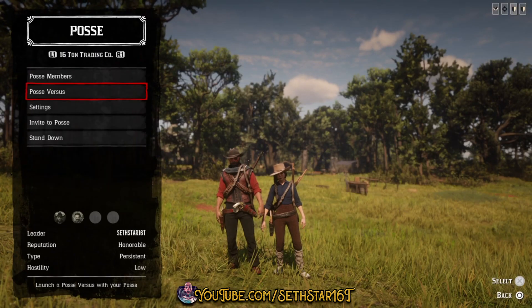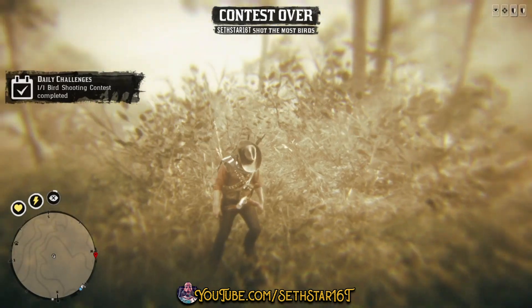Number 2: Bird Shooting Contest Completed. Down in the posse vs. mini — jump in a persistent posse, have the leader fire it up, and complete it.